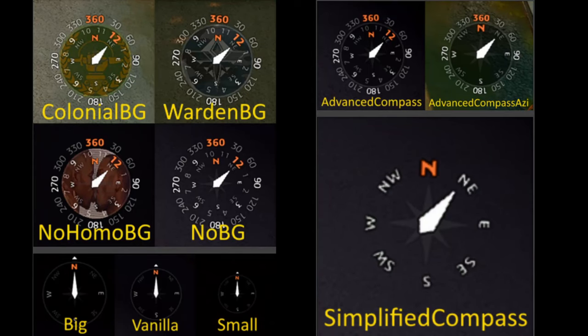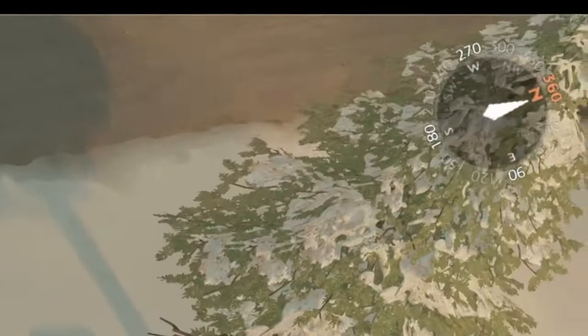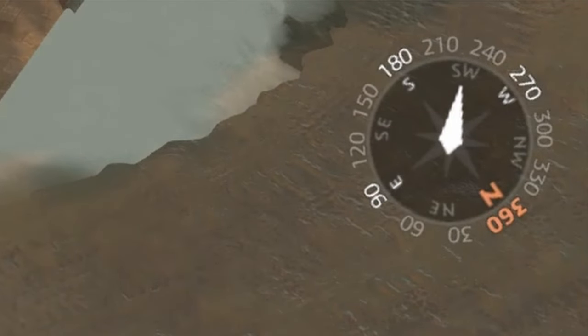The last mod we will look at is the Advanced Compass mod by Hubert. This mod adds many options that overhaul the compass in Foxhole. I would recommend the Advanced Compass UZI version because it's similar to vanilla and doesn't clutter the compass. Seeing the azimuth on the compass can be useful for artillery when engaging at a specific azimuth.